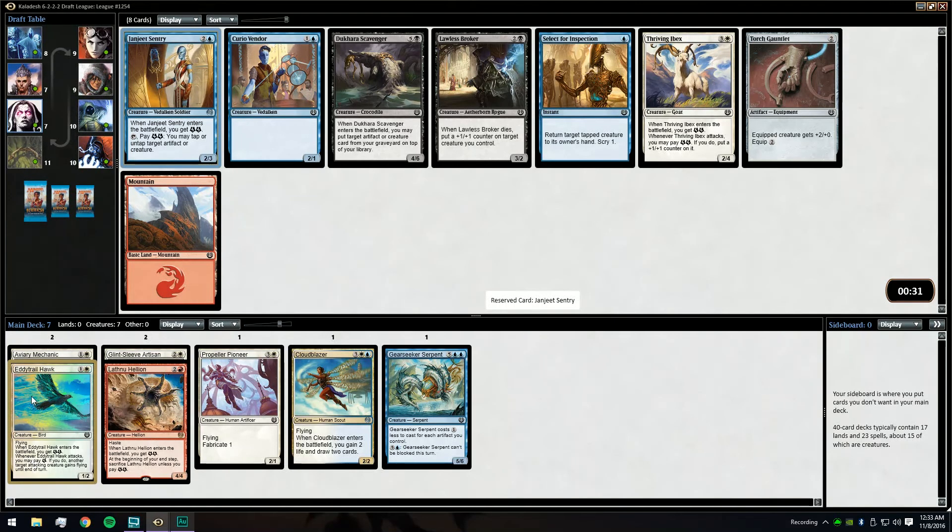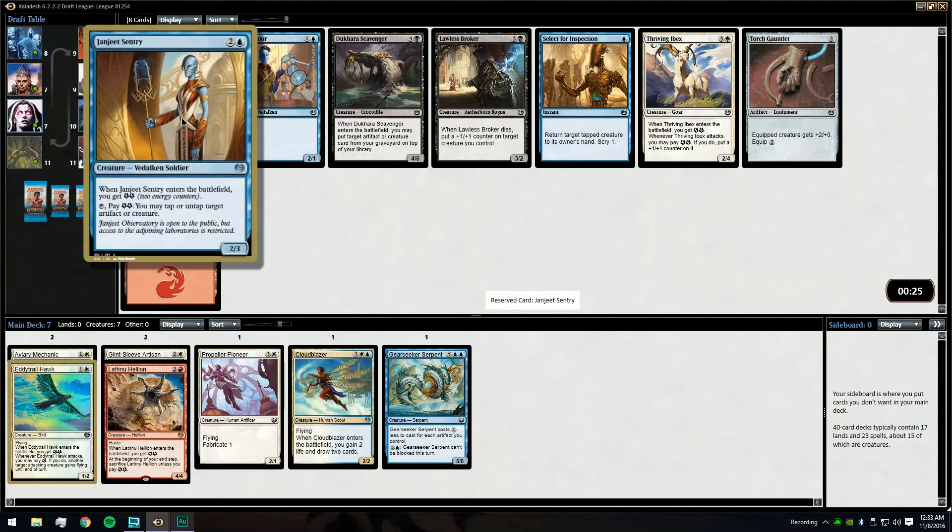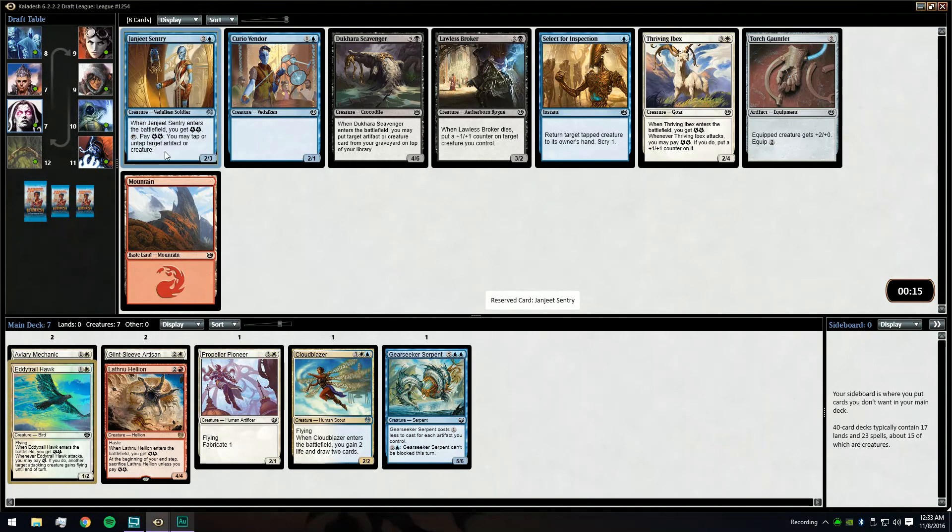Excellent, we'll take a Janjeet Sentry here, which also makes me a little bit happier that we took the foil. Actually wait — it costs two to activate? I always thought I was paying one. I think I've been misplaying this card all the time. I thought I was paying one to tap or untap.